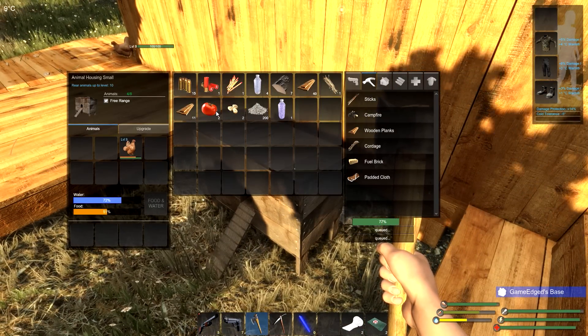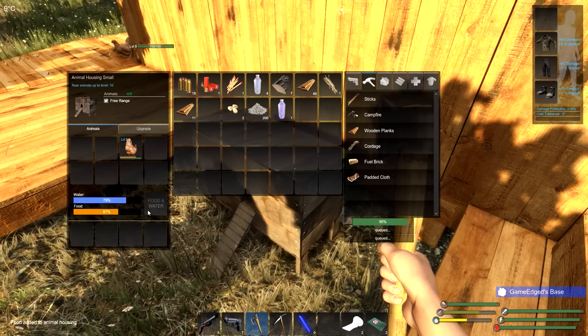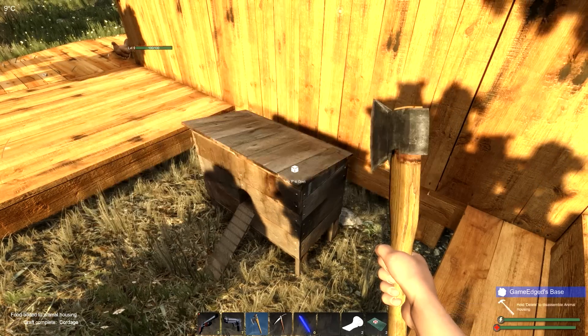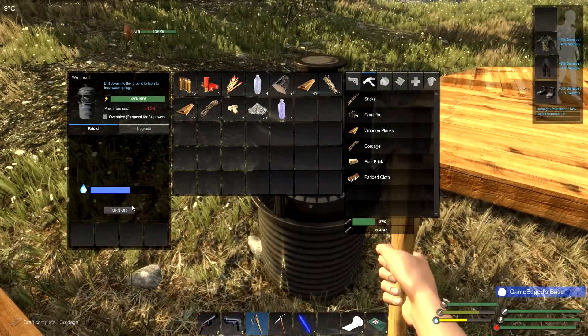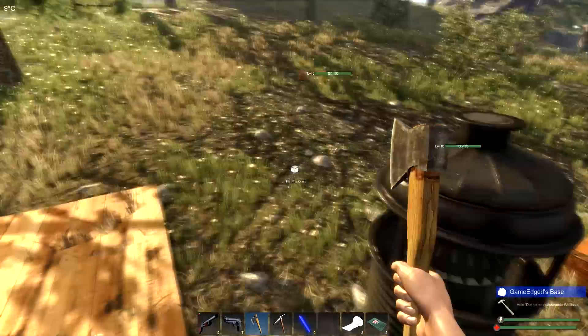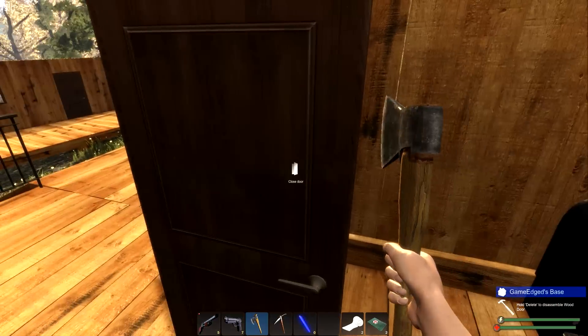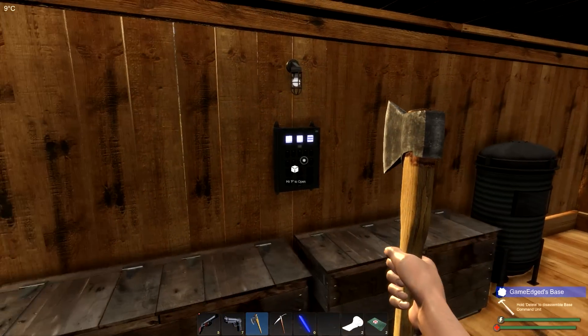We're going to throw in food — got two tomatoes, just enough. Let's bring up enough water so we don't have to waste any more. We're probably going to turn this off for now. We're close to the 1500 mark, and I kind of want to be around there because we're going to build ourselves one last thing.